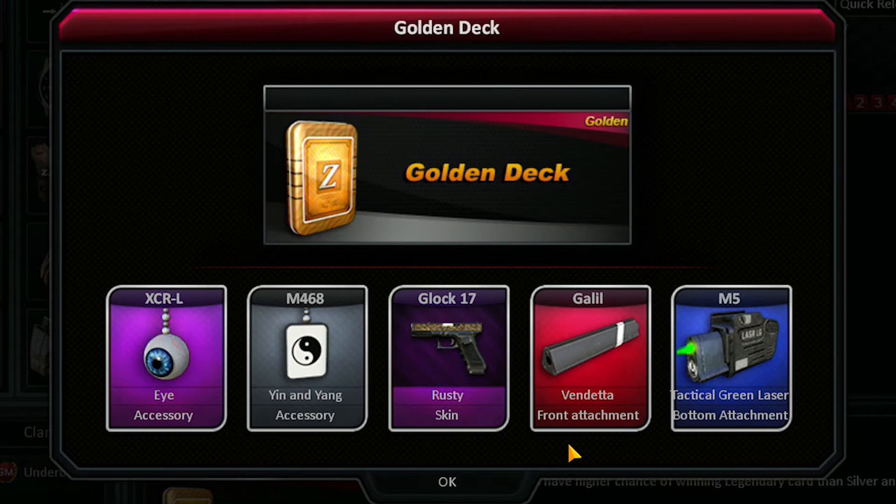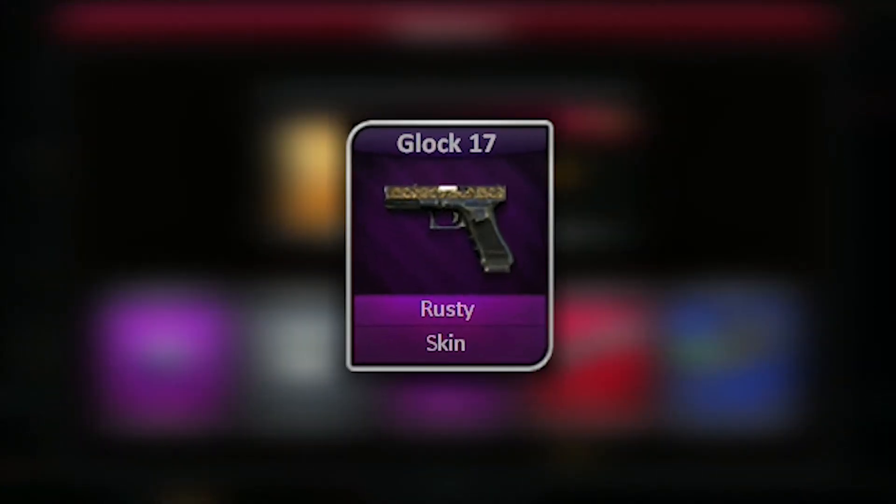Finally we have the epic cards, which can only be obtained during some special events. In the center of the card you can see each accessory, and in the bottom there's the name of the accessory and the related kind of weapon.